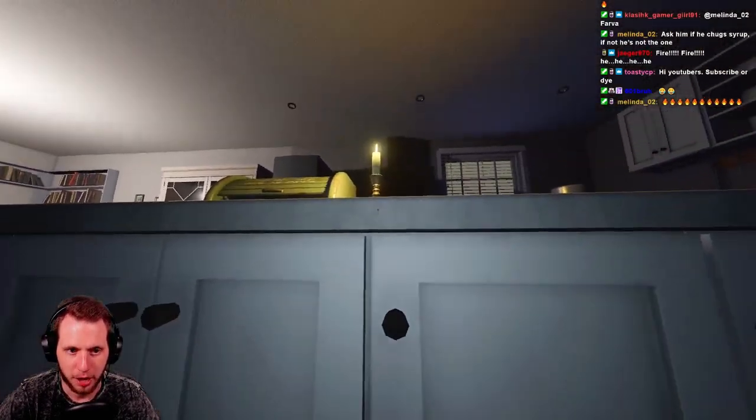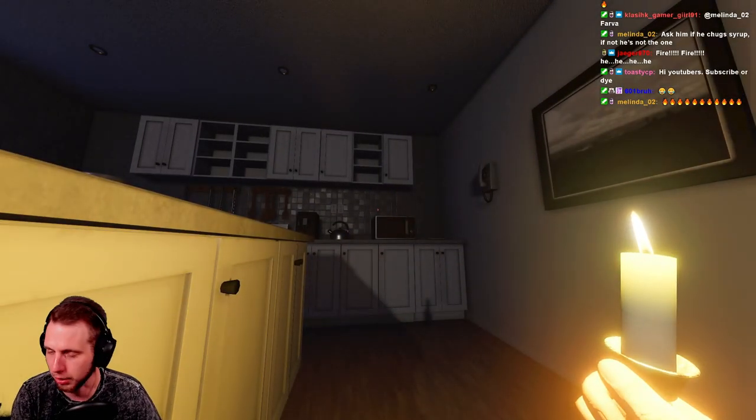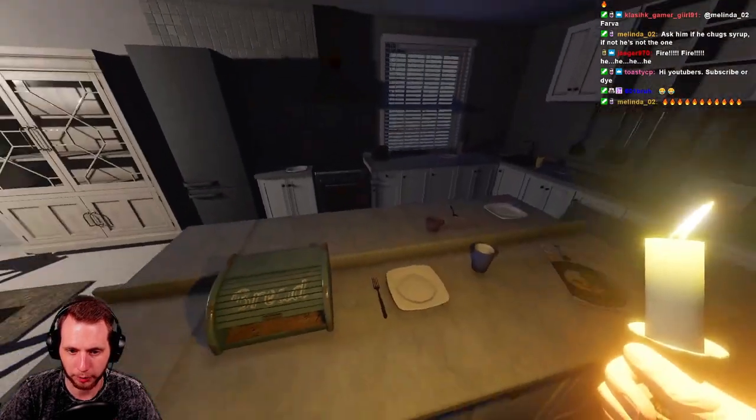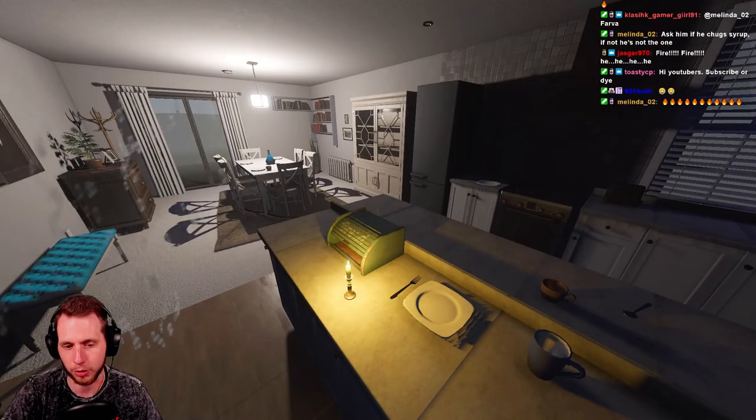So we've got a nice little candle here — this is the tier one. You can use it as an area light; it's not electronic, of course. And the ghost just blew it out — I'm terrified. Watch it be an Onryo, which we'll cover when we get to the tier two.